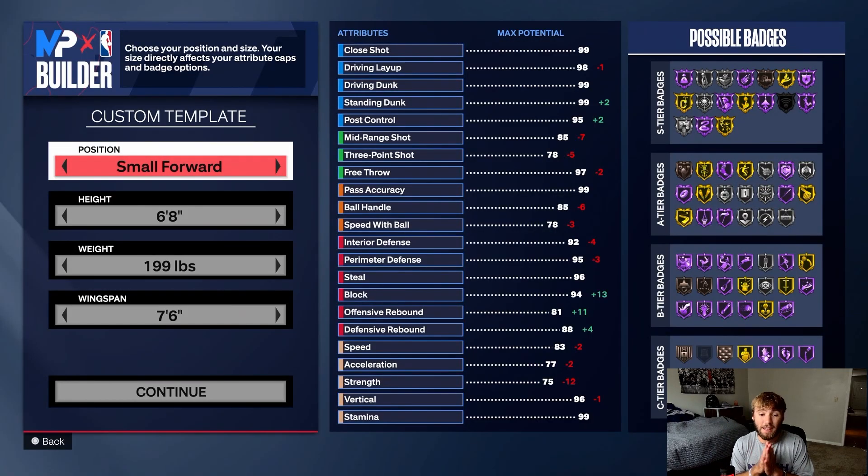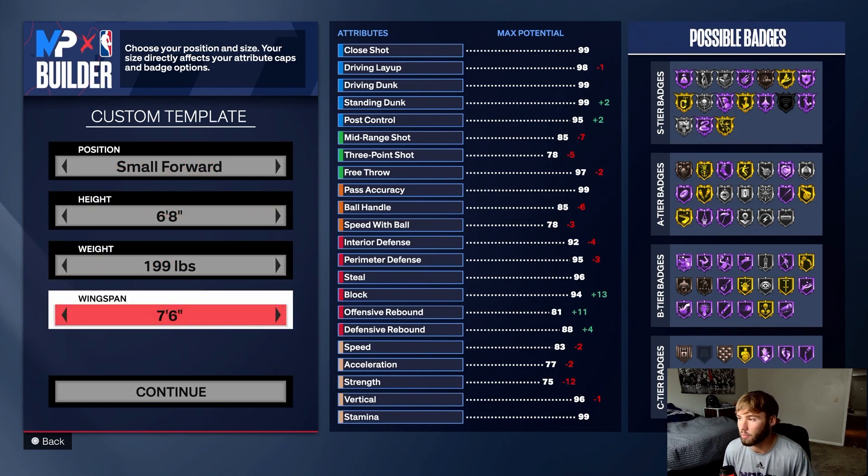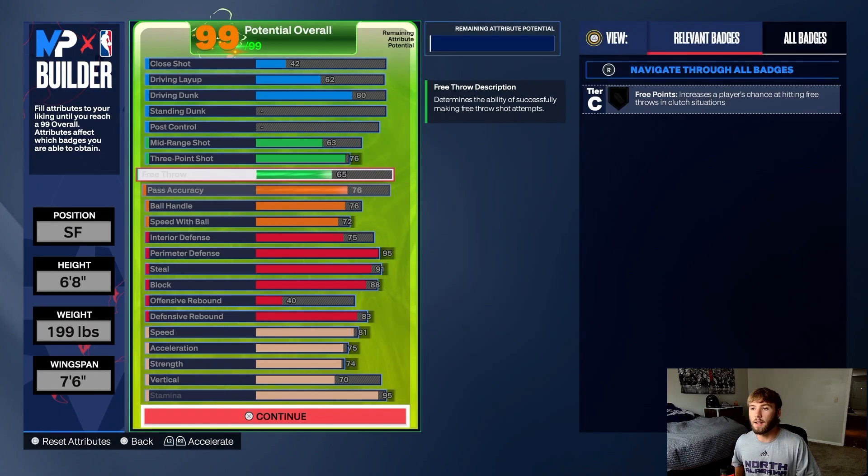Getting into the build — we're going to be a small forward, 6'8", 199 pounds, and our wingspan is going to be 7'6". That probably seems pretty big — it knocks down our three a little bit — but just trust me on this.